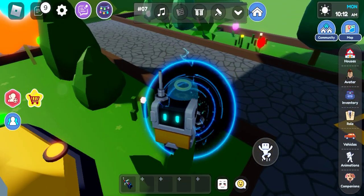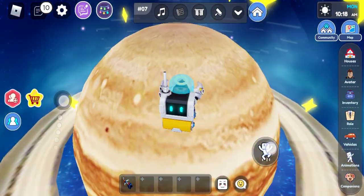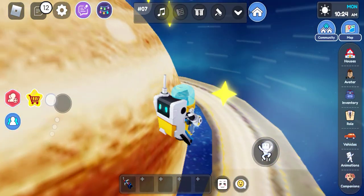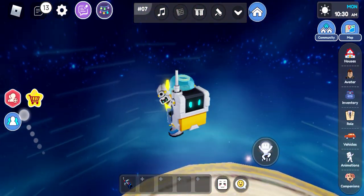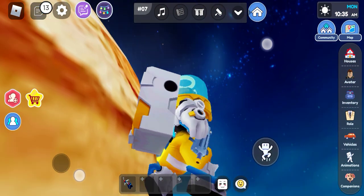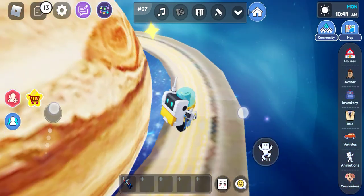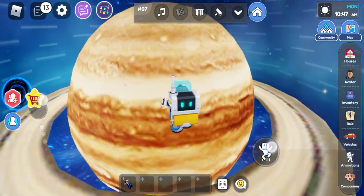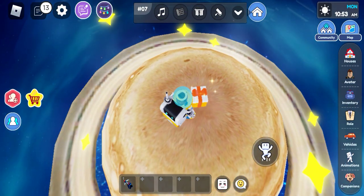There's a portal, and under the portal you need to collect all of the stars here — this one, this one, and this one. I was able to take that one and this one. Then the last button is this one. And the gift — oh here it is, so let's open our gift!